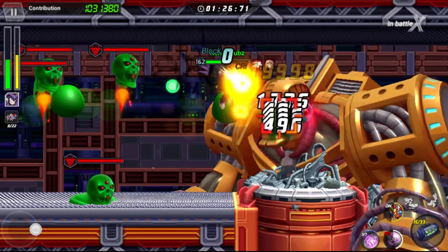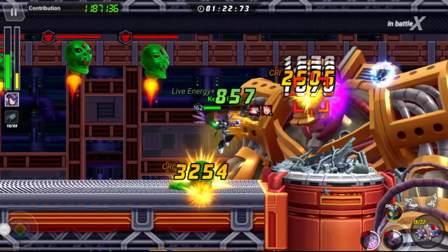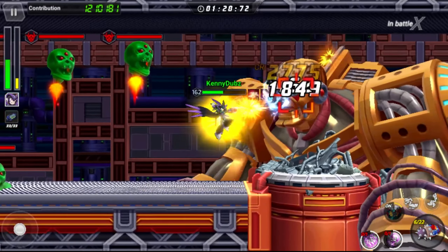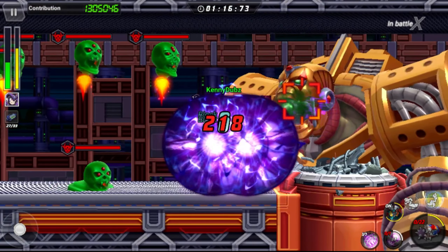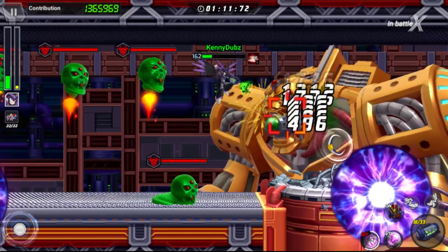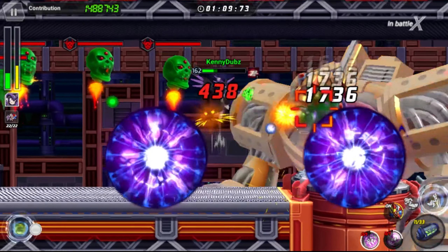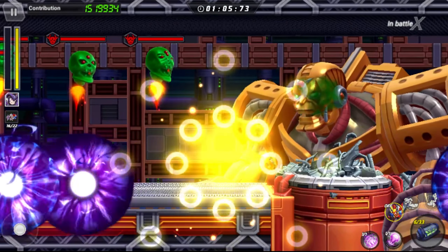I just kind of walk into a lot of damage because I thought I had pressure operation. Once my HP starts dropping I realized I don't have pressure operation as one of my DNAs. For those of you that don't know, pressure operation basically allows you to recover HP while hitting a target that has a defense crush on it.